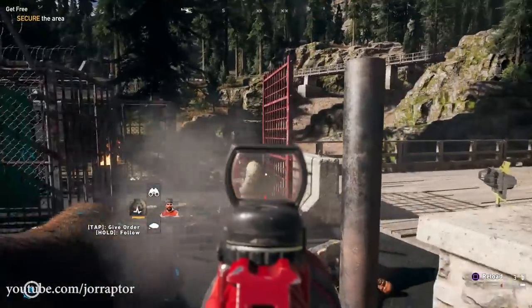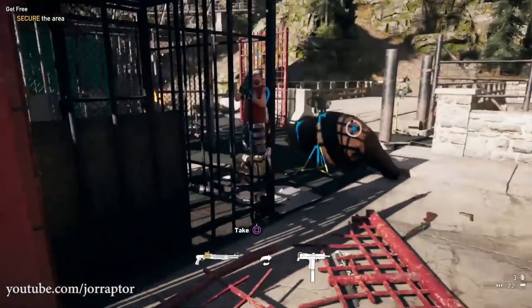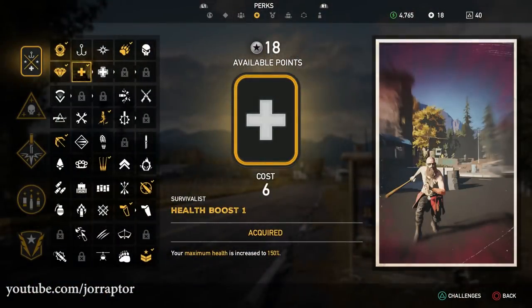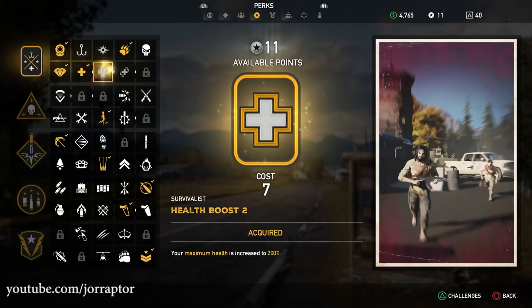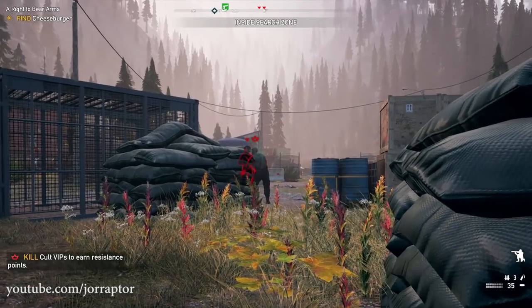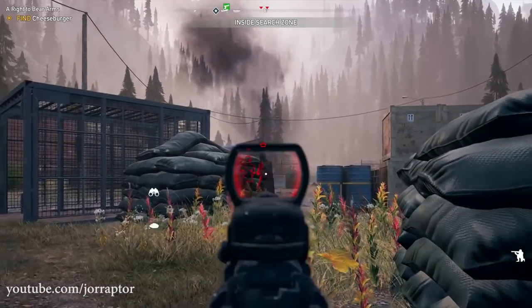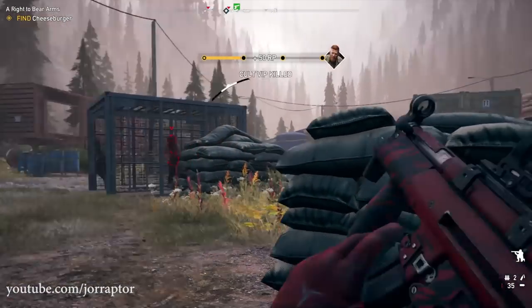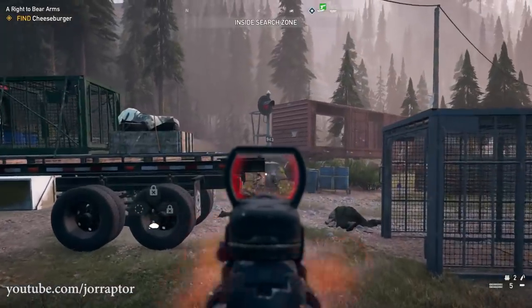Another perk that will help you stay alive during a fight is the Health Boost. Once you start playing you'll see that you die pretty fast, so unlocking one of the health boost abilities early on is really nice. The first health boost perk gives you 50% more health, and that is a lot. Unlocking the second health boost perk gives you double the health you had at the start of the game, so you can survive way longer. I unlocked one of the health boost abilities right away and it really helped me stay alive.